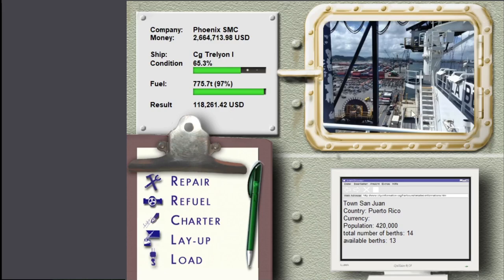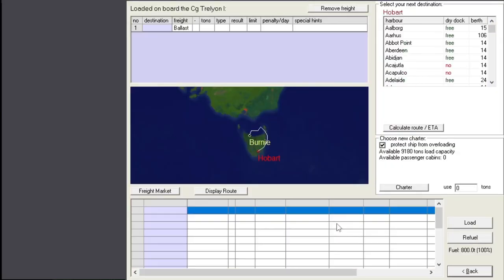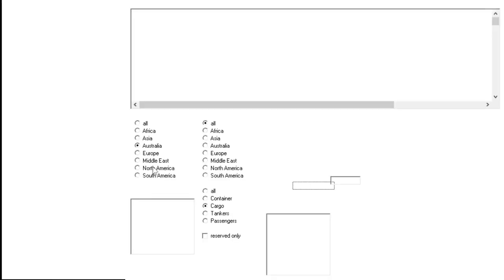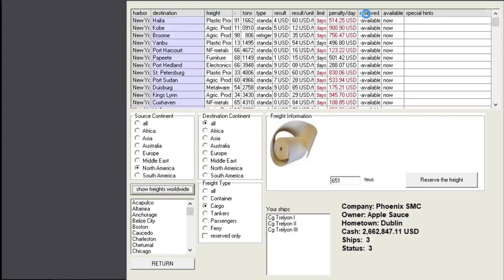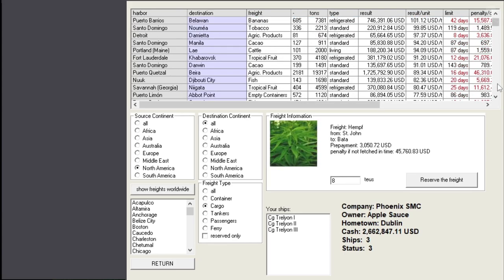Here we are at San Juan in Puerto Rico - and wow, is that cheap fuel! I wish we hadn't filled up before. Nothing good to carry though. Let's double check North America - anything we can take for a good price? If only we had fast ships. If only.